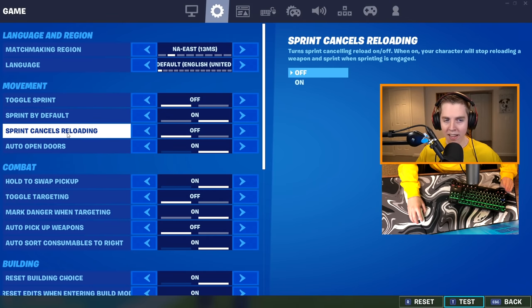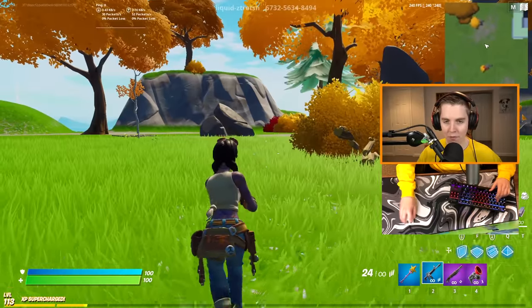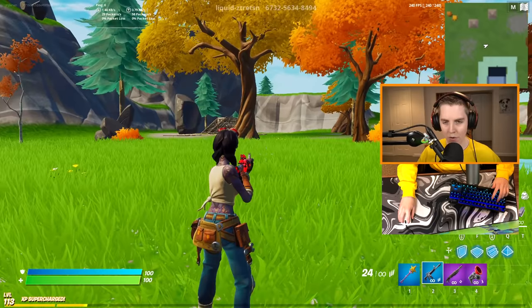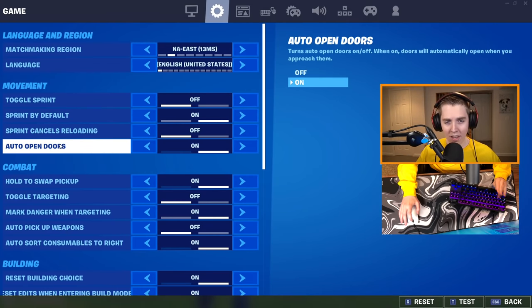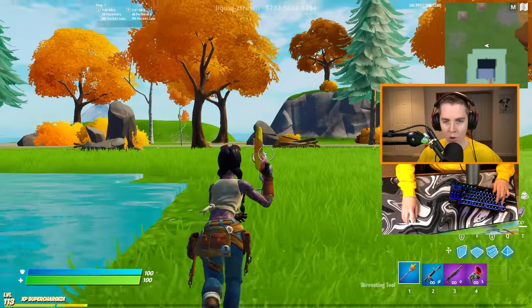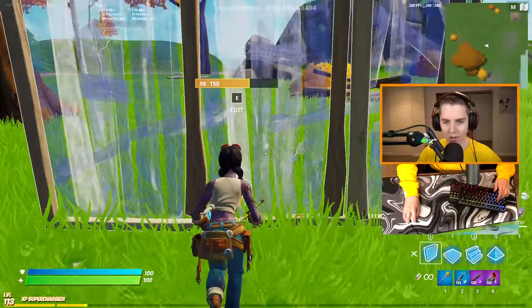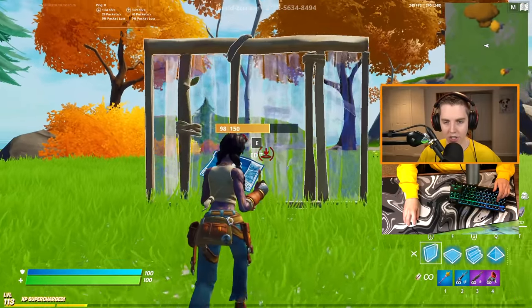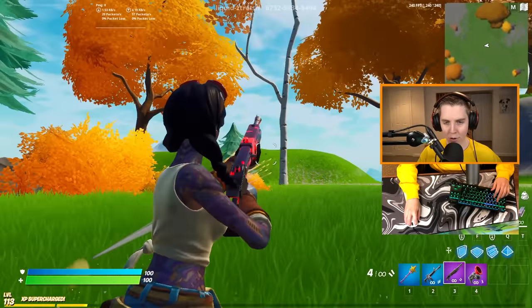Sprint cancels reloading — I turn it off. Some people do use it, not a lot of pros. Basically, say I shoot and go to reload and then sprint — it cancels the reload, which can be annoying. Auto-open doors, on the other hand — turn that on ASAP. If you don't have this on already, you're out of your mind. It is so good. Anytime you accidentally make a door edit, you just run right through it and don't lose any momentum. You can also use it with a charge shotgun to open doors as you charge it and then walk through — boom, easy kill.